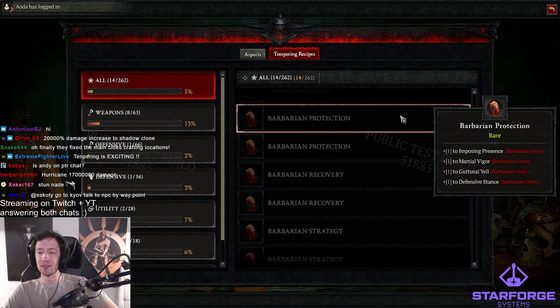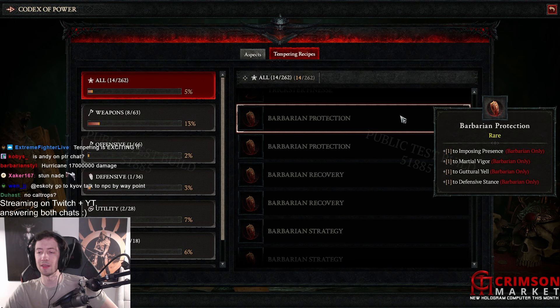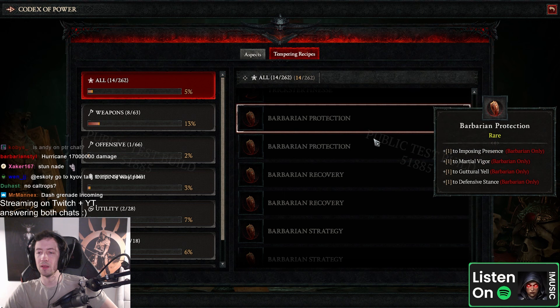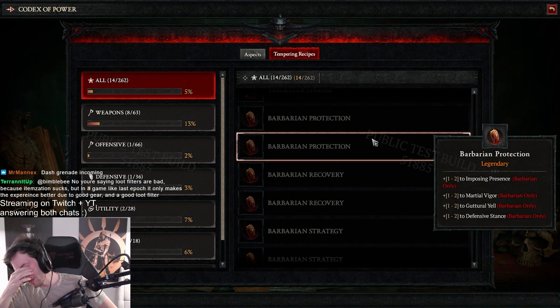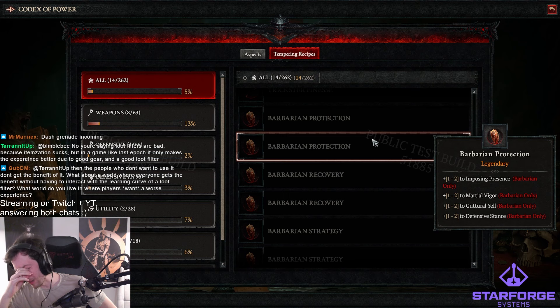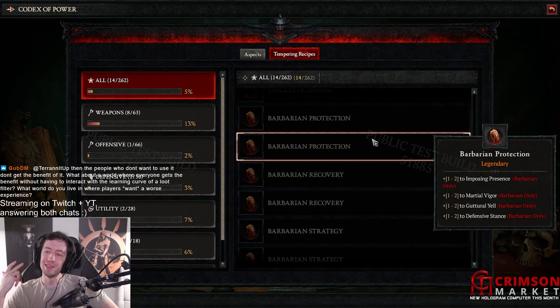Variant protection — imposing presence, marshal vigor, gut yell and defensive stance — so it's like all of the defensive passives basically, besides the berserking one. I can get two ranks to a passive baseline, and with masterworking we can get to four ranks. On the amulet roll you can get three ranks with a greater affix, so you can get up to nine or ten ranks on a passive. Wait, is that real? That seems ridiculous.